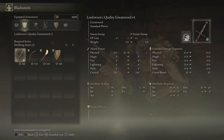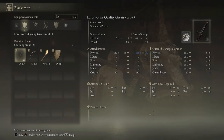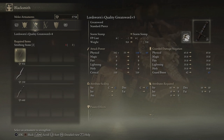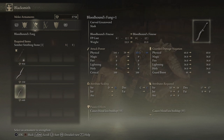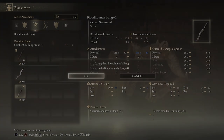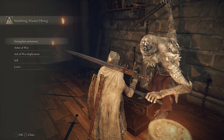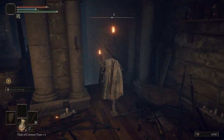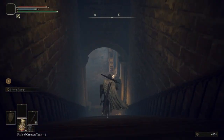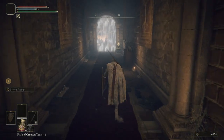We're going to strengthen our Lordsworns Greatsword and press R1 to come over to unequipped weapons and level up the Bloodhound's Fang two times, then leave him be. We're actually going to use the Bloodhound's Fang eventually.